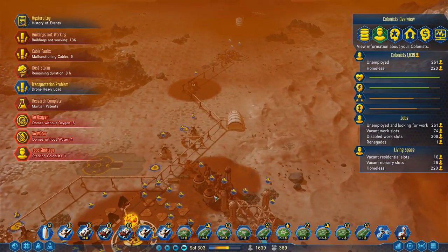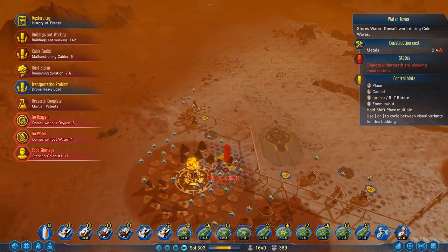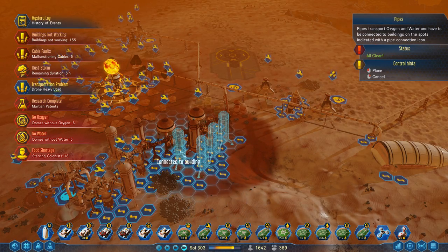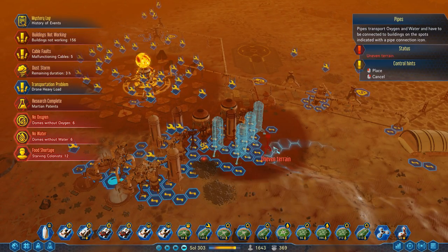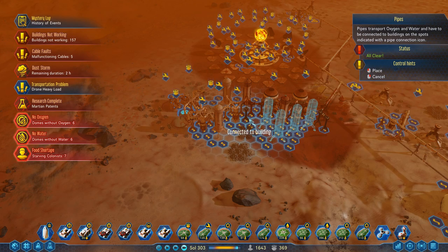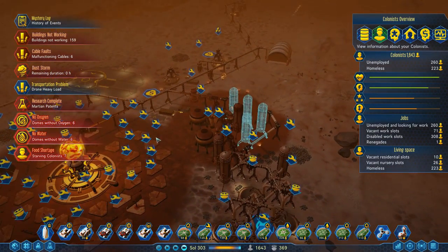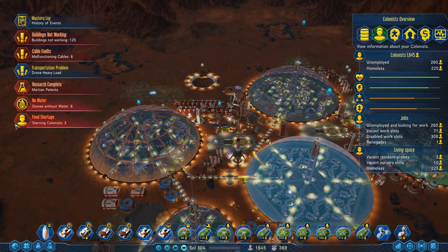We're going to need more water storage as well. We have a food shortage, which should be alleviated pretty soon. I think if we get rid of this dumping site — we should be able to move the pipes over here. There, that should do it. As long as the dust storm... hey, look at that. Did anybody die? I don't think anybody died. And nobody should be starving at all.